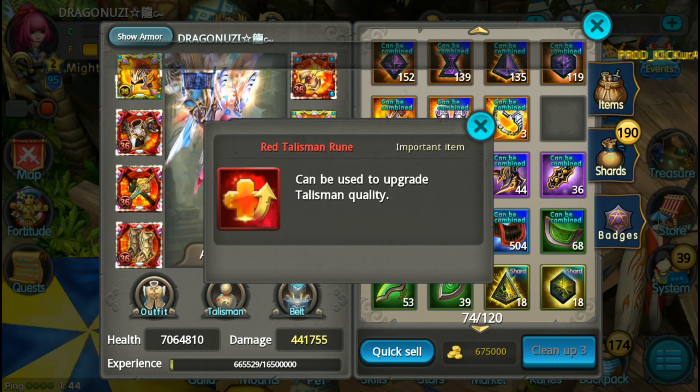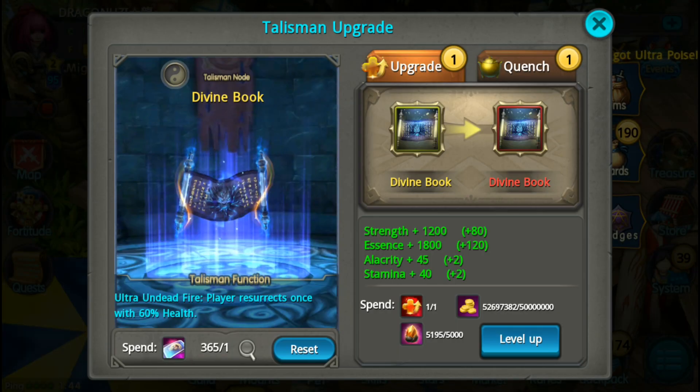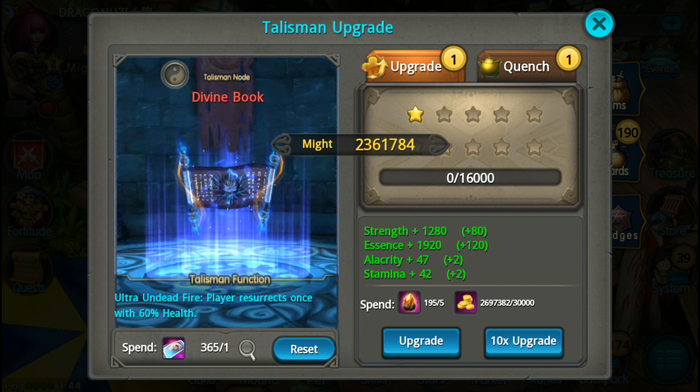Let's synthesize it. Red tilesman rune can be used to upgrade tilesman quality. Let's do it. Upgrade. Red divine book. Boom, ripping a major stat boost. Nice.